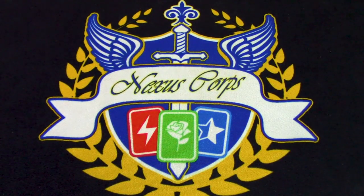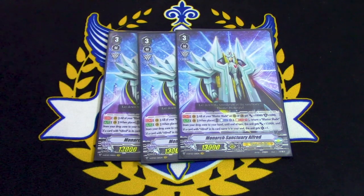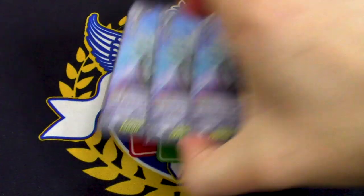Next up, we got three copies of Monarch Sanctuary Alfred. We're doing Monarch Alfred because it's an on-ride ability. He has a passive ability during your turn where Blaster Blade is 10k and has 5k extra shield. The reason I'm running more Alfred Earlys than Monarch Alfreds is because right from the get-go you're going to want to ride Alfred Early, since you probably won't have any Blaster Blades in drop yet. Alfred Early gives you a draw, whereas Monarch is just a recycler. Monarch has a better presence in the later game once you've already got Blaster Blade going. So Early's there for more draws, and Sanctuary's there for late game.